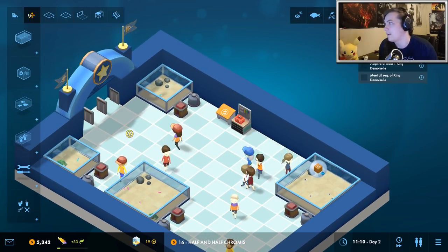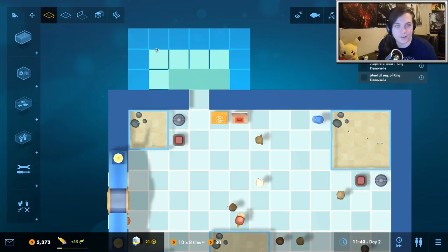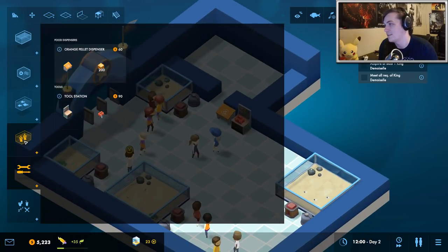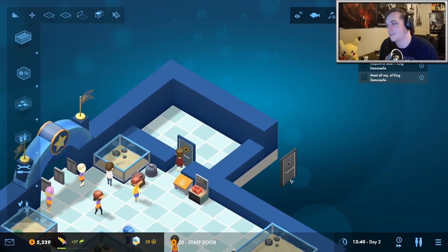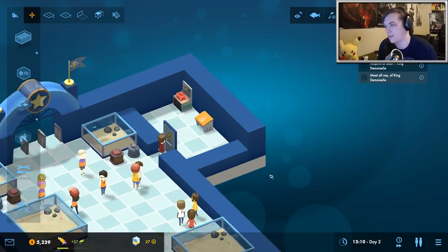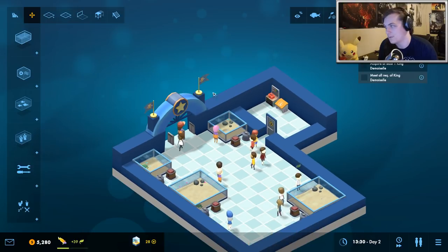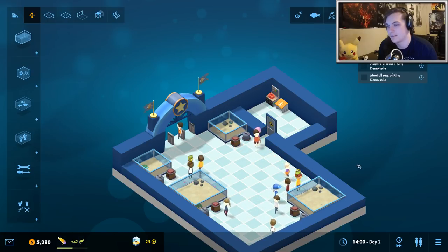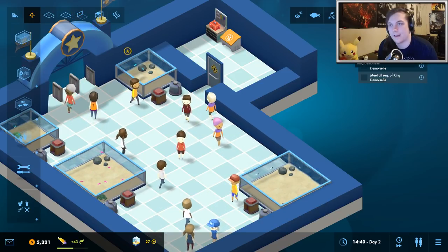Let's build a storage room for our employees. I'm sure you can notice just from watching that the controls are extremely easy — very fluid. I love how easy it is to find everything; very simple. A lot of management games make things way too complicated and it really doesn't need to be. My employees will go back there if they need food or tools. We need to unlock the new fish, which will happen as we gain research points from the customers.